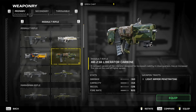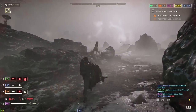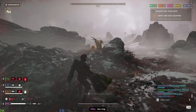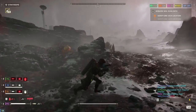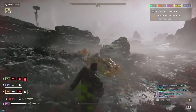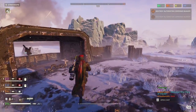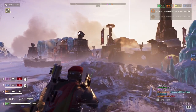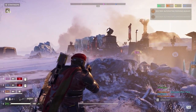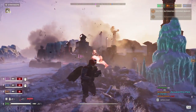Starting off with the AR-23A Liberator Carbine. This gun has the fastest fire rate of the assault rifles, but its recoil will have it bounce all over the place if you hold down the trigger. Against bugs this isn't that much of an issue since they tend to get in your face and you can just spray bullets into them. When facing off with the bots, I found it helpful to switch to burst fire to mitigate that recoil issue. No scope options highlight that this gun wasn't meant for long range engagements and is better suited for close quarters combat.